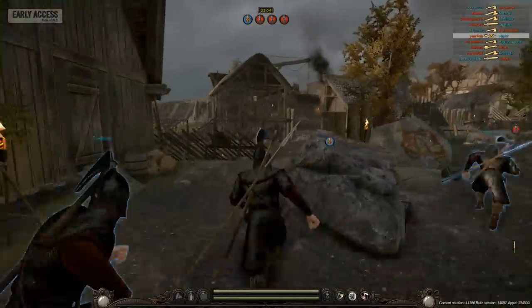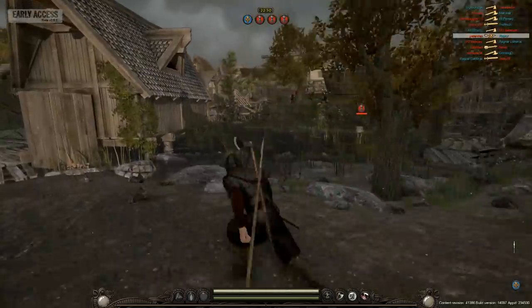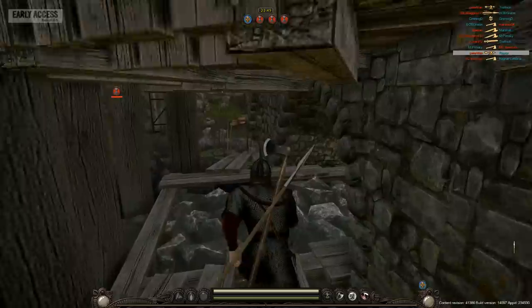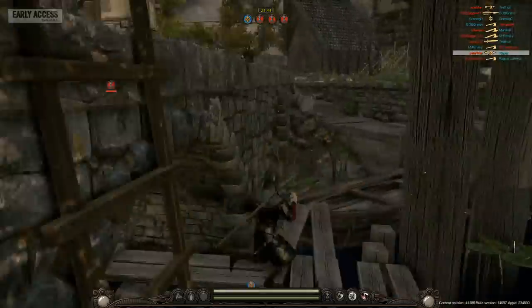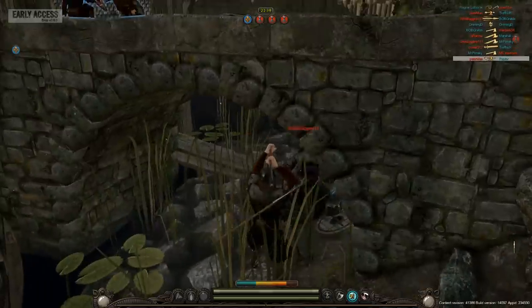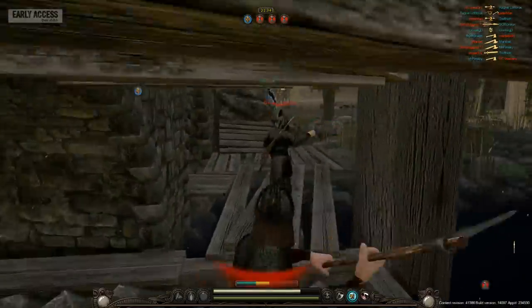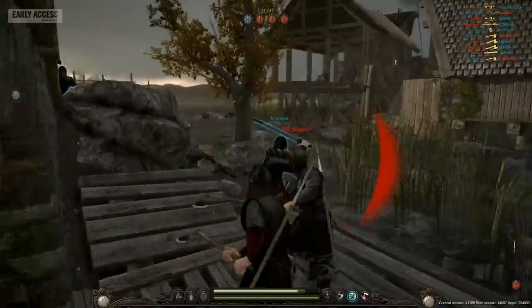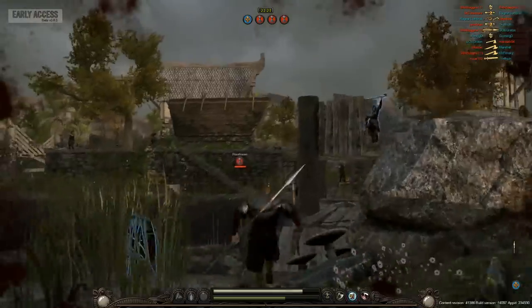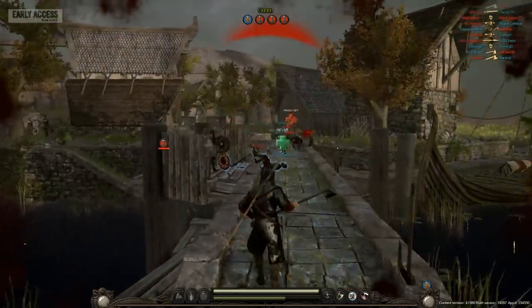We've got a javelin and our long axe — that'll help us with range. We're not getting anywhere across this damn bridge, so let's try to go under the bridge. There's a bro who wants to fight, so let's go for it. He's trying to finish off an ally. You see what I mean about the hitboxes? I'm carrying an axe — that should have pretty incredible range. Zero hits. And he killed himself by going into the water. We'll try to block a bow if we can.